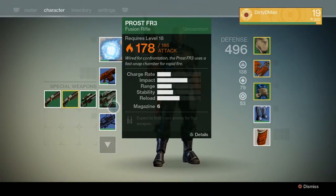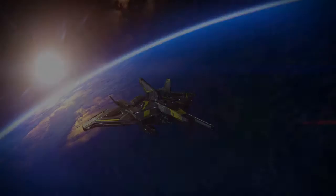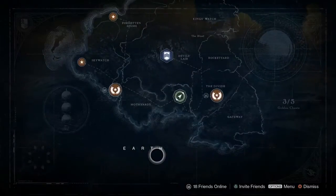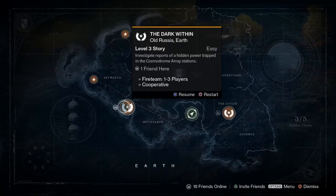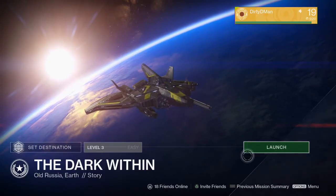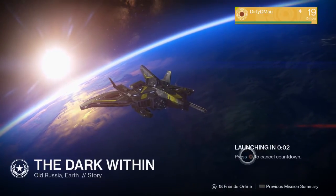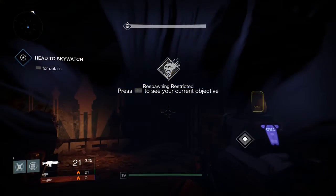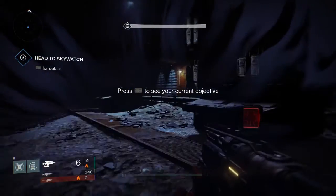First thing: make sure you have a fusion rifle with ammo in it. Then what you want to do is go to Earth and do this mission right here — The Dark Within — and just do it on the lowest difficulty to make things easier for you.